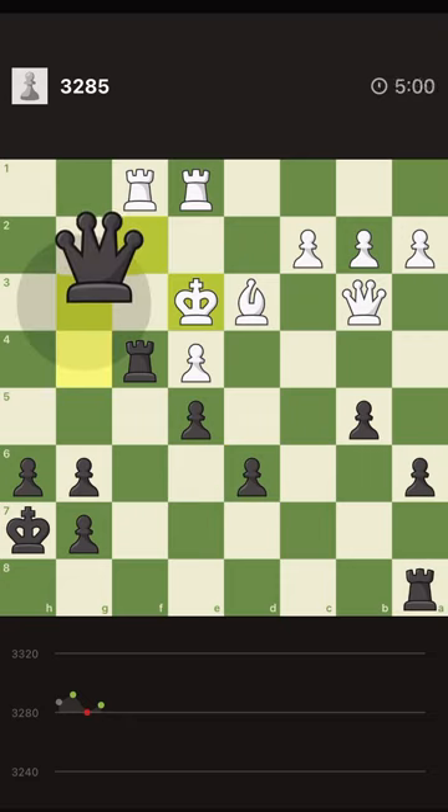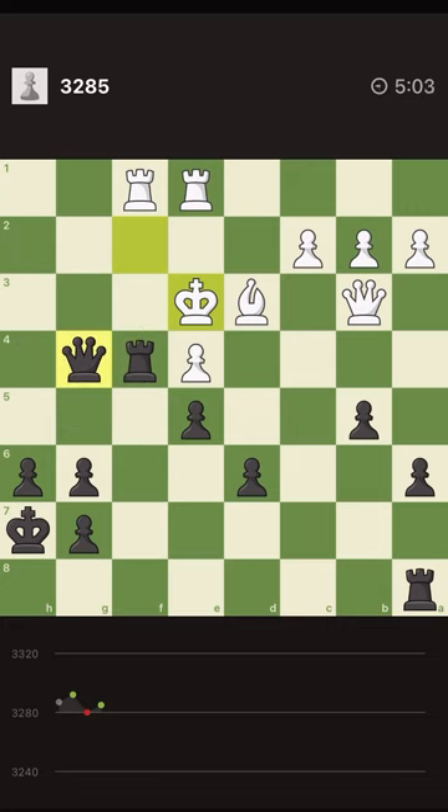Let me calculate this. Queen g3. King goes d2 or e2 — either of them works. Then I bring the other rook into play, then it says goodbye, it's escaping. How to prevent this king from escaping? Another thing is that if I had the queen here it was better — I could grab the rook with check, but unfortunately I don't. This rook is not in the best place.